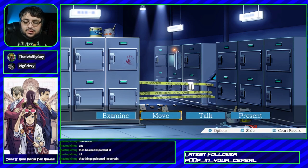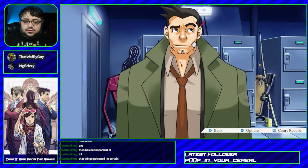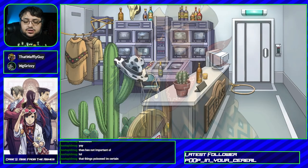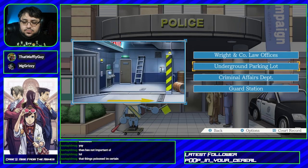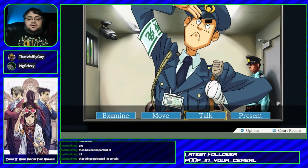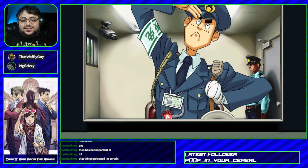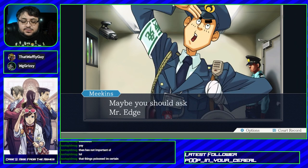I don't think I have anything I need to present to him. Let's go to the guard station — let's go see Meekins to see if he can say something about the log. I like how his current pose is the same exact one as his picture. Officer Meekins, take a look at this. I have no idea what this is — maybe you should ask Edgeworth, sir.